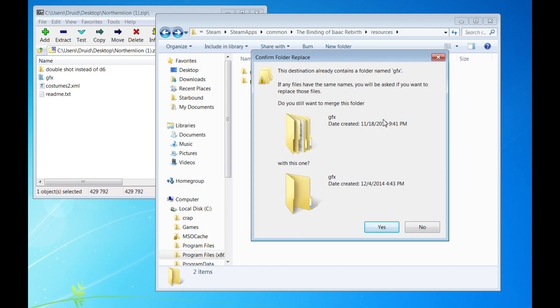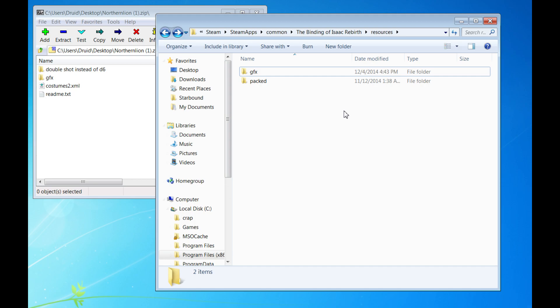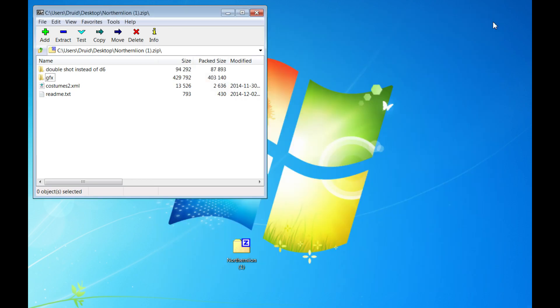It's just asking me this one extra step because I had a pre-existing GFX folder — it's asking me if I want to merge the files that are already in this folder with the ones coming from the mod. I clicked on yes. That's it — the mod is installed. So if you want to know how to replace the D6 with Double Shot or make it so that Northern Lion's face doesn't get overwritten, just check the readme. It'll only take you like a minute. It's pretty straightforward.